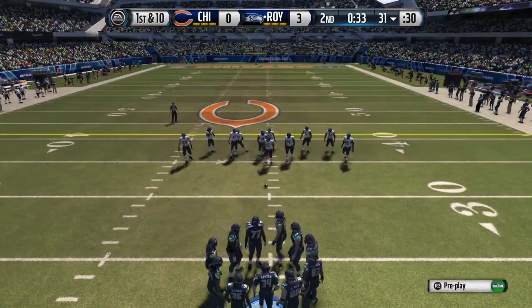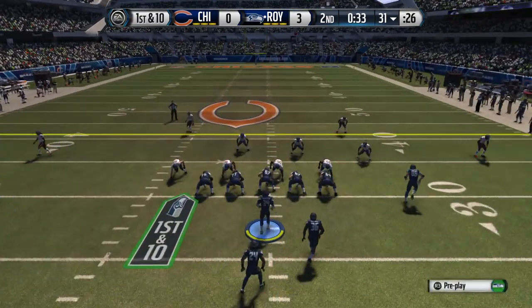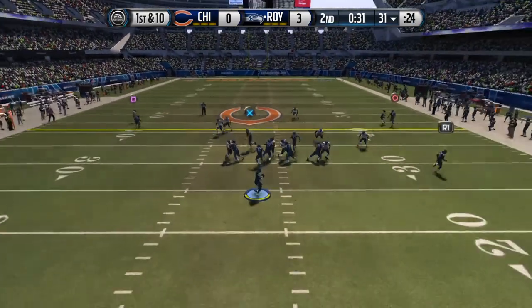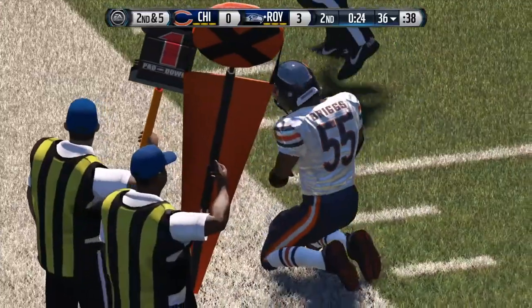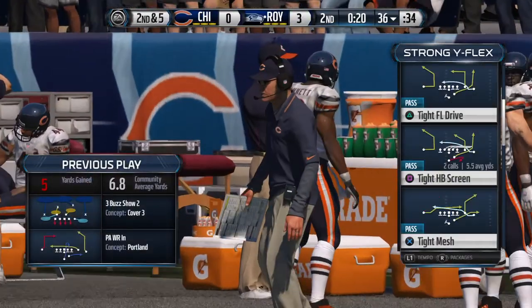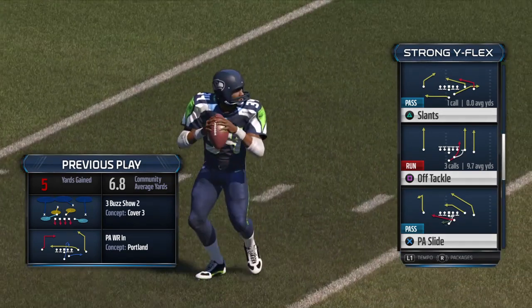The Seahawks' offense is ready now to see what it can do. First down at the 31. Play fake, out to the left, pulls it in — gains five. That's a nice route on the outside. Nice throw by the quarterback — puts him in good position to keep moving and get a first down.